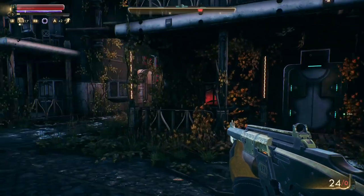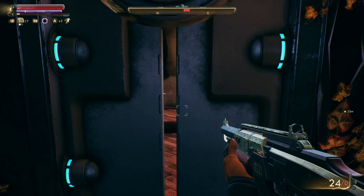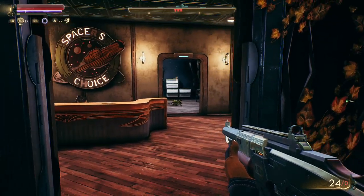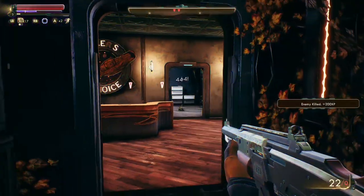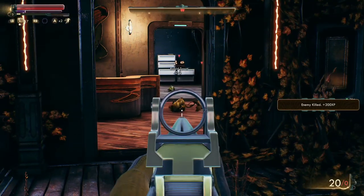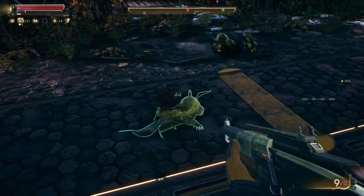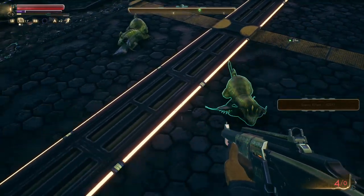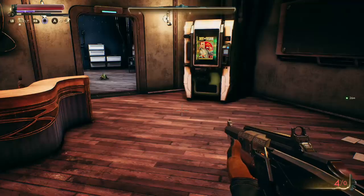We're going to go into this first building on the left side. Once you open the door, you'll see it's a Spacer's Choice location. You'll get some space rats, some vermin here that you need to deal with — be careful, they can team up on you. There are about four or five inside, so just make sure to take care of those first, stepping back if you need to before heading inside.